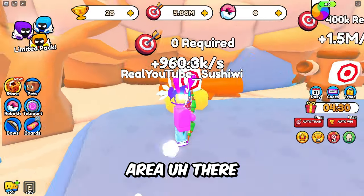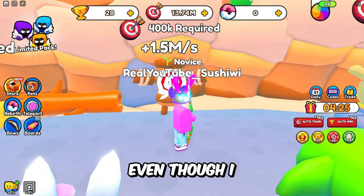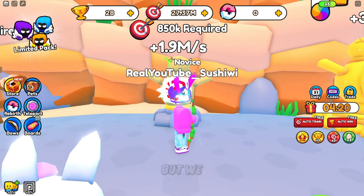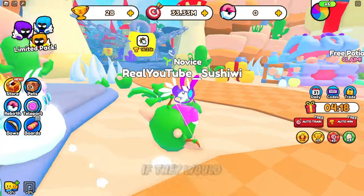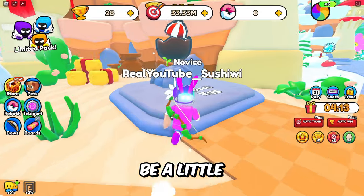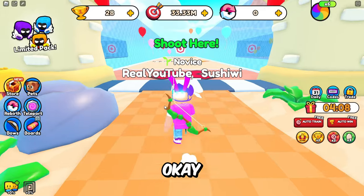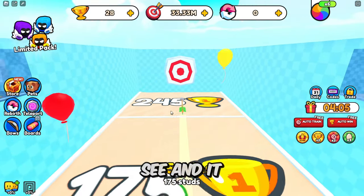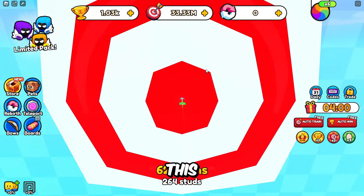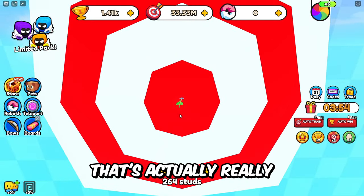In this area — oh I forgot there's actually pets in the game, so we should probably get some more pets on the team, even though I don't think they'll be any better than the pets we already have. We need 16,000 wins for the next area — oh wait never mind, that's 600 wins to actually get that. Shooting the bow gives us 380 wins and 200 for popping the balloon, which is actually really good.